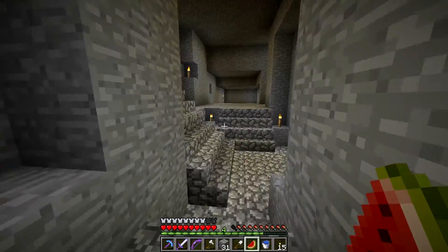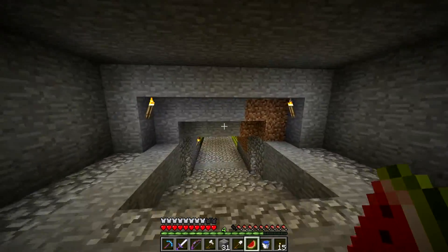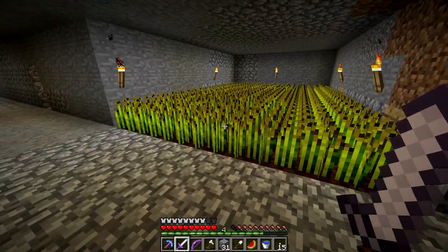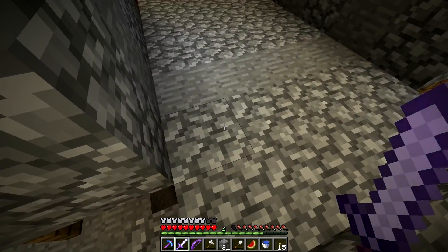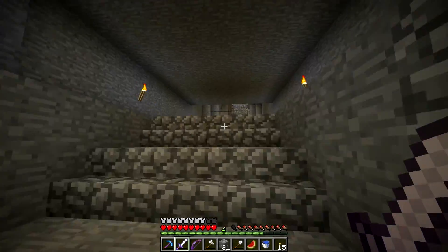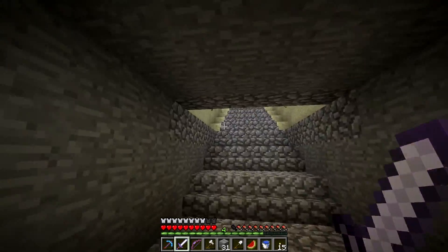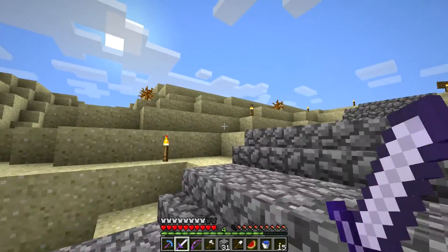Up into some caves. Goes further down — oh, there's an underground farm! And there's a naturally spawning mineshaft — I'm not sure if we've seen one of those on camera before. I'm not going to explore it, especially because I think there's an Enderman right there and I'm not exactly kitted up to fight with my sword that's about to break. But that's pretty cool — a lot of rooms down here. I like it.